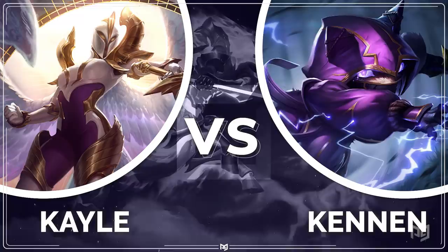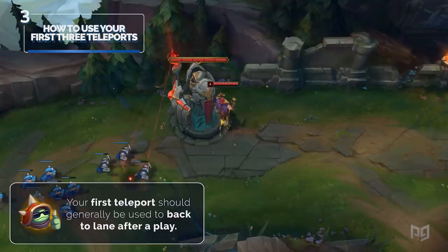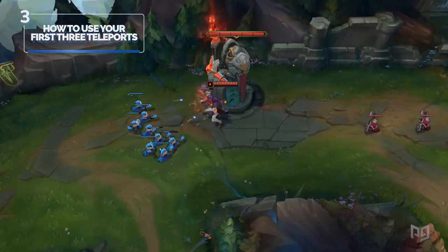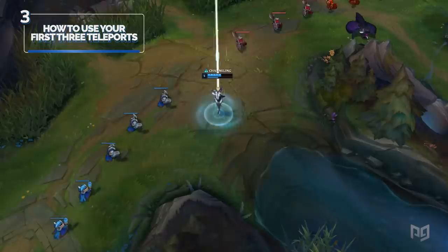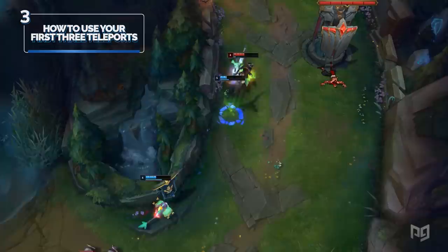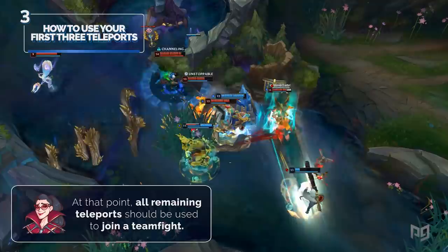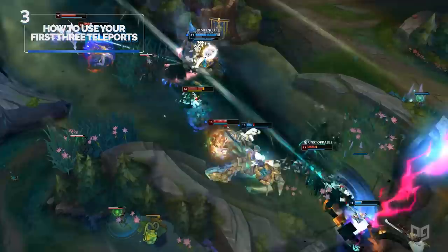Number three: how to use your first three teleports. Your first teleport should generally be used to get back to lane after a play — used selfishly to keep yourself ahead or at pace with the game. That said, if there's a juicy play happening bot lane, you can teleport to secure the play and instantly reset to head back top. Your second teleport should be used to enter a play around bot lane or dragon, to secure the second dragon or accelerate the game as it transitions between 13 and 17 minutes. Your third teleport should be used to flank around Baron to secure the objective and push the game forward. After that, all remaining teleports should be used to join a team fight — pressure the side lane, force the enemy top laner to react, then teleport to the other side of the map for a numbers advantage.